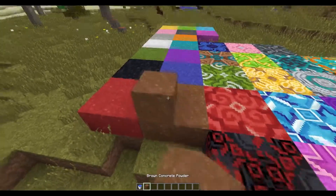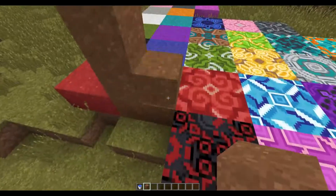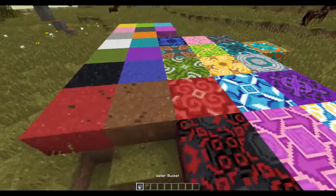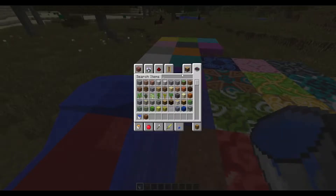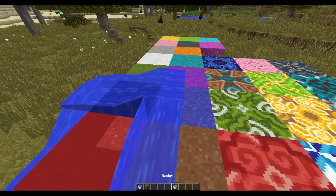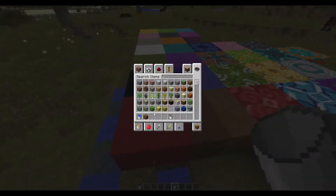For those of you who don't know about these blocks, these are concrete powder. Concrete powder behaves like sand, except the difference is that when you put water on it — as you can see — it turns the blocks into regular concrete.